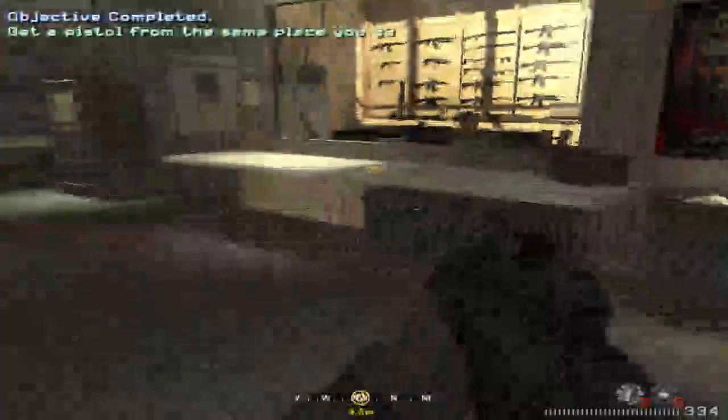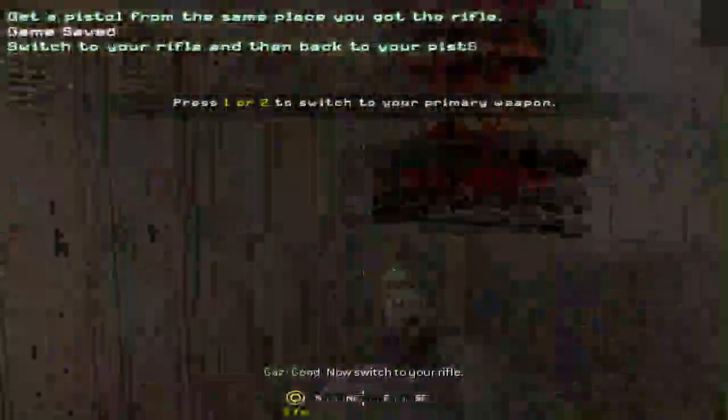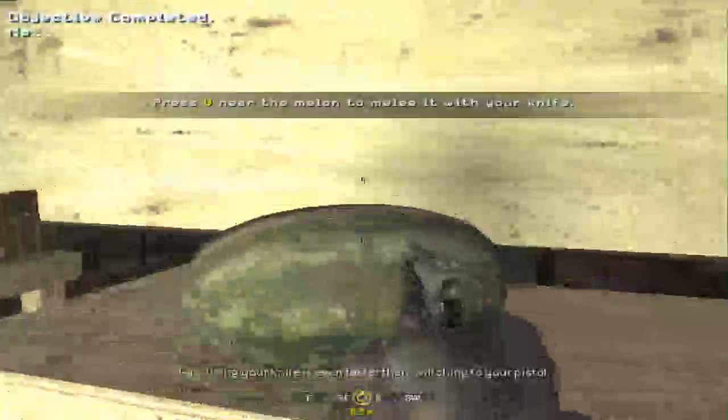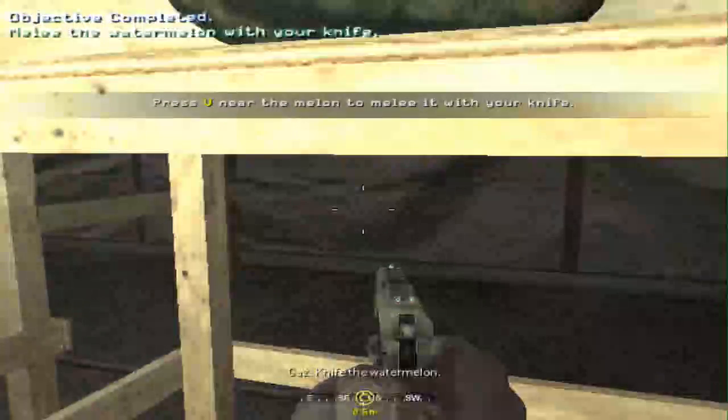Now go get a sidearm from the armory. Good, now switch to your rifle. How do I do that? Ok. Now pull out your sidearm. Remember, switching to your pistol is always faster than reloading. Using your knife is even faster than switching to your pistol. Knife the watermelon. What did I do?